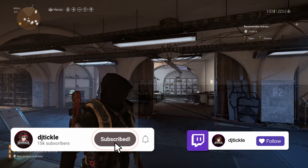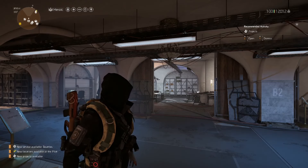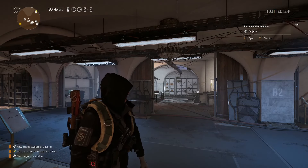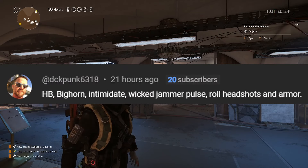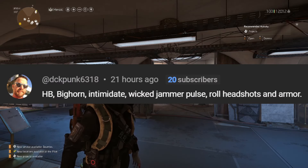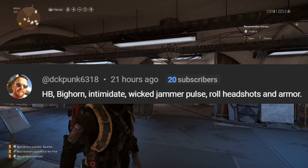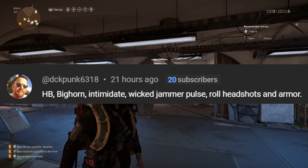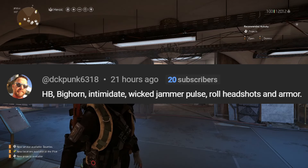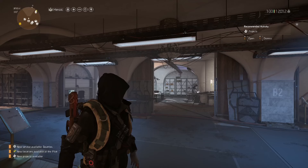What's up agents, welcome back to another Division build video — probably the last heartbreaker one. I've done heartbreaker after heartbreaker video because I've been doing all the ones from comments, but this one from DCKPunk6318 stood out massively. He said he uses heartbreaker, the Big Horn, intimidate, wicked, the jammer pulse, and he rules headshot and armor — completely different than every other build we've done.